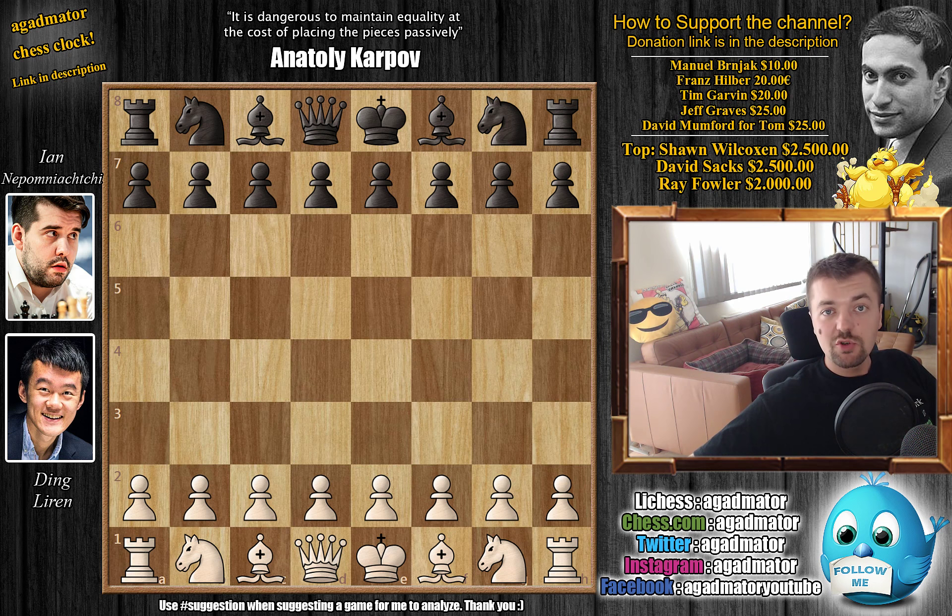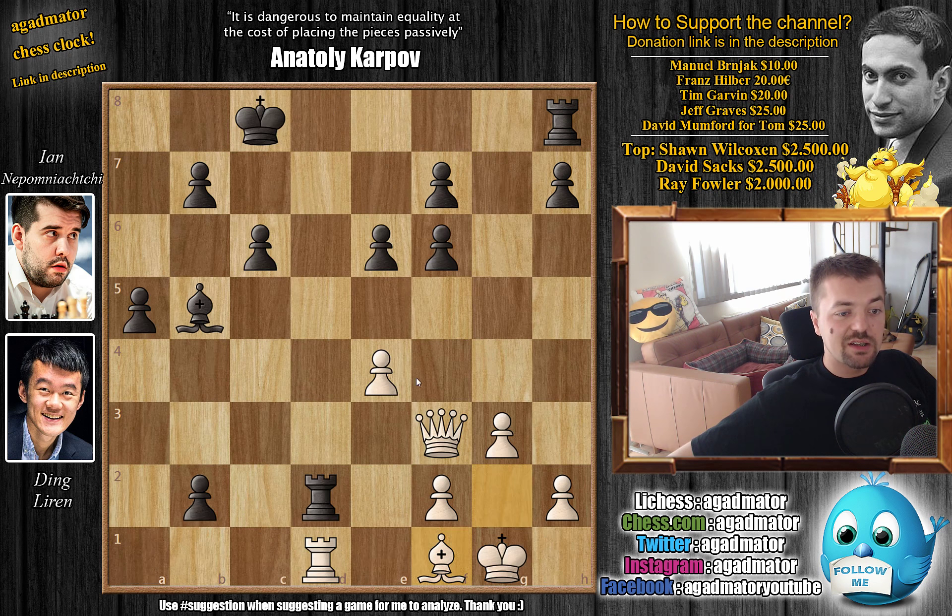Before we check out this game, I'd like to mention something about the game Mamedyarov versus Aronian that we covered two rounds ago. In that position, a lot of you asked that after bishop to f1, bishop to e2 is not in fact winning because the queen can capture the bishop. I'm sorry I forgot to mention this line — it is a very important line, so let's go over it now.